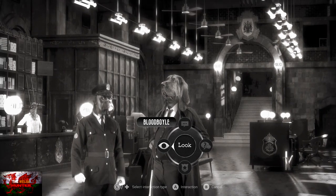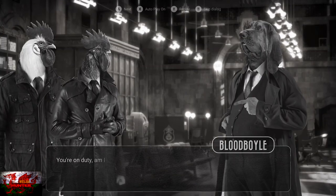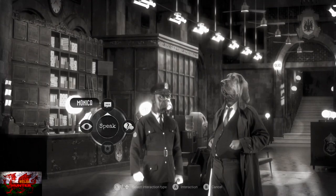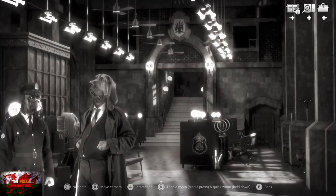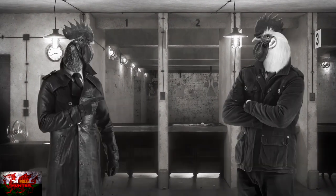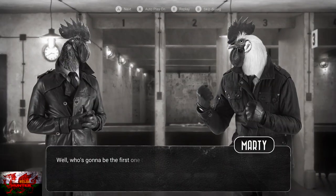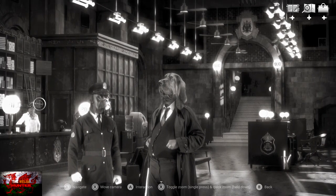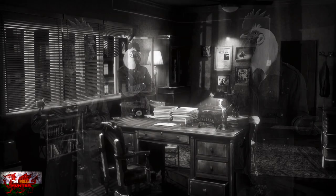At Clawville PD, look at Bloodboil a couple of times until the same dialogue keeps coming up, then speak to him continuously until you can't anymore. Then speak to Monica the receptionist a couple of times. After that, head back into the shooting range to speak to Marty — exhaust all his dialogue. He genuinely looks like he wants to knock our block off. Then we're heading back to the Hotel Atlas to start our first investigation.